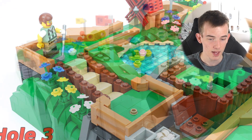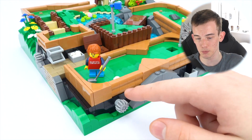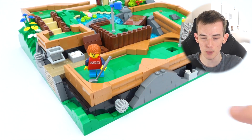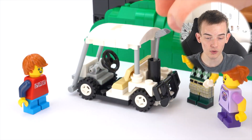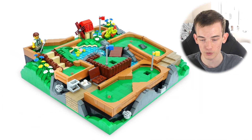Each location includes a built-in mechanism that allows you to easily control your minifigure by turning a handle on the side. Then, once you're ready, you can pack everything up into an awesome golf buggy to drive around to the next area.